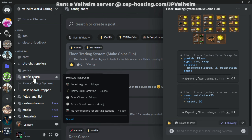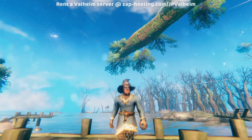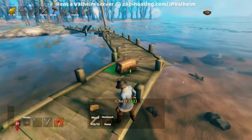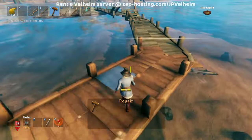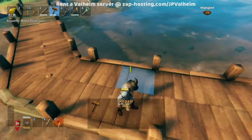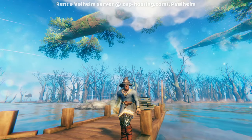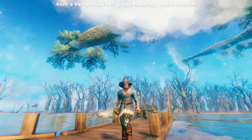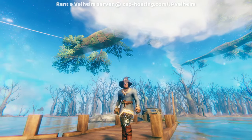The config share of the Valheim World Editing group has loads of really useful configs. Among them, you can make it so that repairing one thing repairs many — you see how this dock is damaged? All I have to do is go to repair, and look at that: repairing that one thing in the center repairs everything else around me. This is done without having a repair-all mod. Anybody who repairs one thing on the server will trigger all things nearby it, within about eight meters, to repair automatically — greatly reducing the headache of repairing.